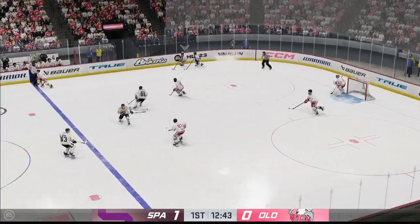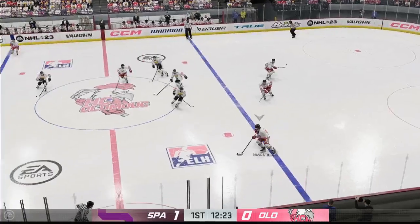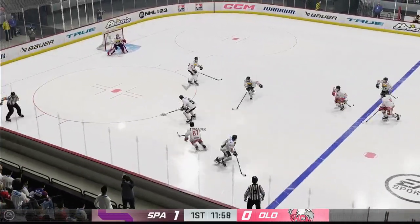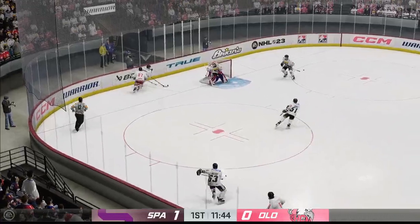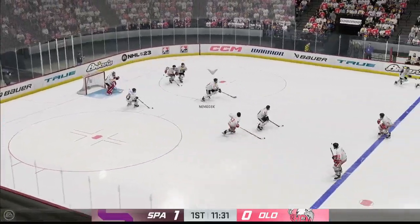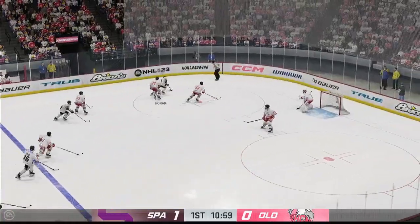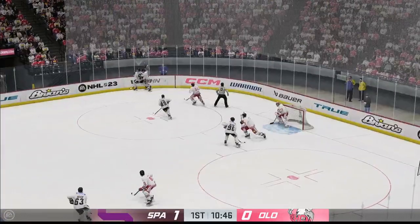Olomouc's got the puck in the defensive end. Takes the feed. Olomouc's through center and now in the offensive end. Sparta's got it in their own zone. Quick feed to Horak. Maintains possession. Puck battle along the boards.